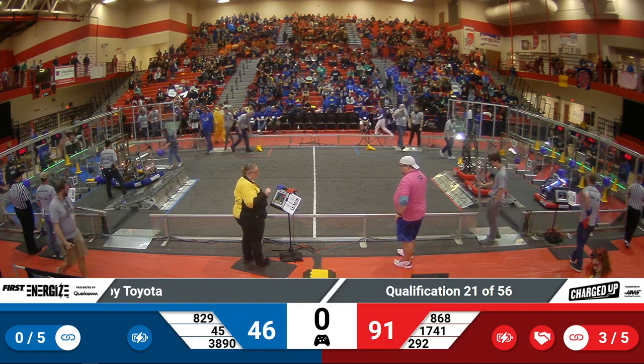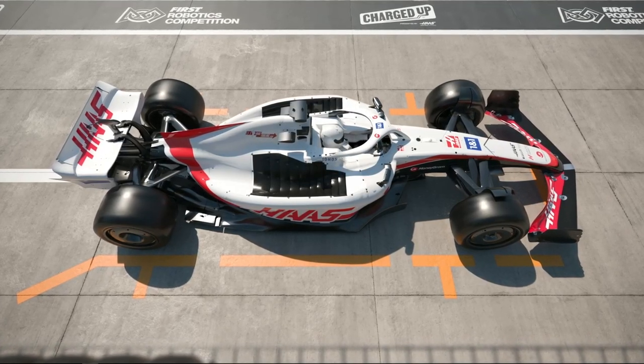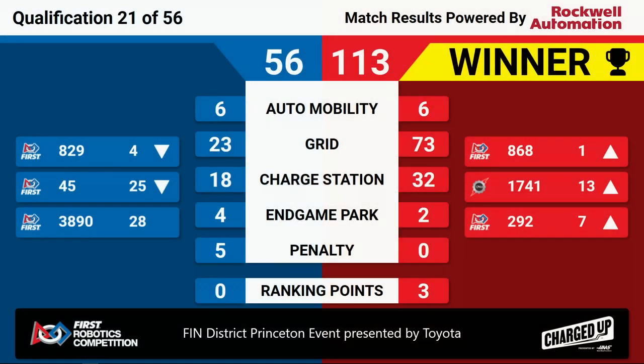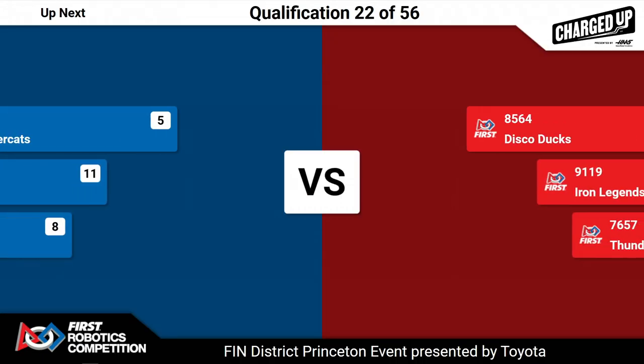We have our scores. The winners — the red alliance. Red alliance taking that 133 to 56. That means 868 will be knocking 829 out of the first-ranked seed and up into the first seed. That takes 292 up to seventh as well. Beautiful defense played by 1741. Congratulations to the red alliance, winning quals match 21 here at the Finn District Princeton event, presented by Toyota.